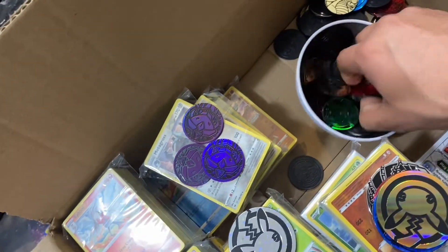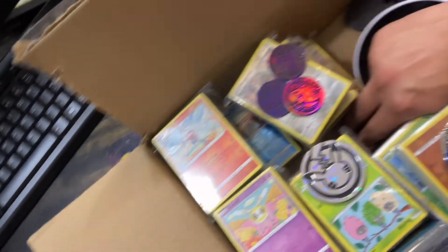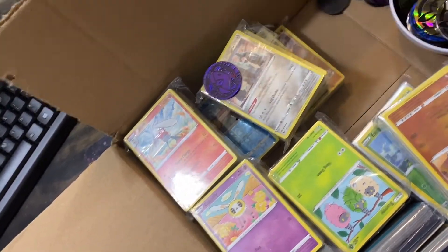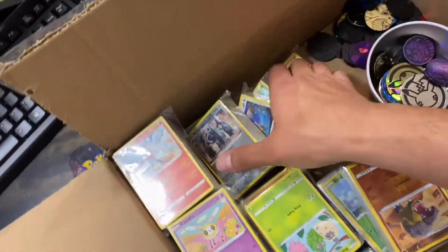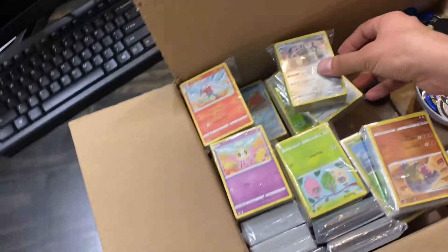I'm going to pause on the coins — there are a ton to go through with quite a few repeats. We'll set these aside for now. There are all these Gengars, which is epic. We do have a ton of bulk, and it looks like they've been sent in in team bags — that's great.